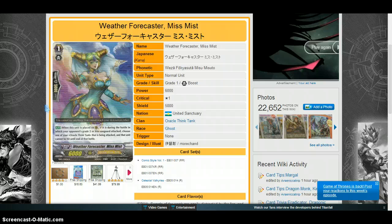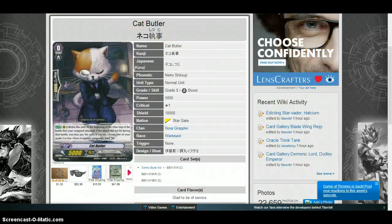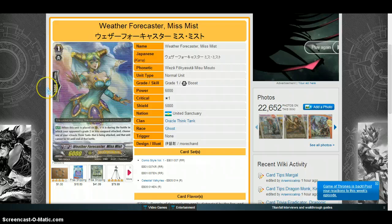Legion is having a lot of rulings come out and the mechanics keep becoming more broken. This is part one — I hope there's more information to come. Get on these two cards: Weather Forecaster Miss and Cat Butler — both EB01 cards. They're going for about 10 cents right now, and they're probably going to go up in price. I'd sell them around the one dollar mark, and I don't see them going higher than maybe three dollars at best.